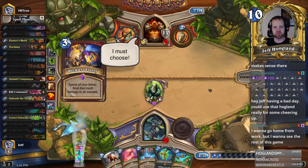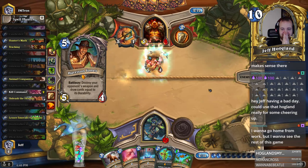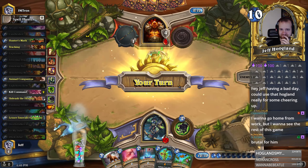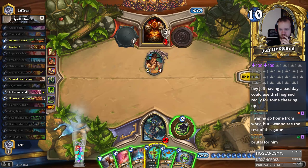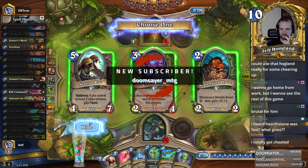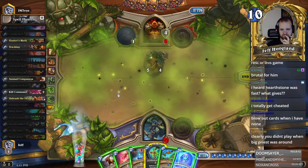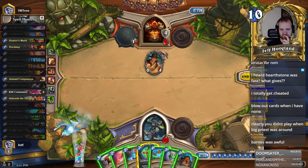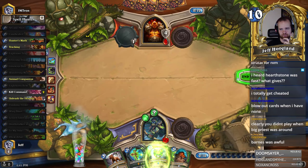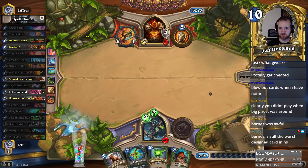I almost never feel like I got cheated out of a game of Hearthstone — I always feel like I had a bunch of decisions I could have made. There's the Spellstone. I'm going to hit this — I'm probably going to Wing Blast this turn. That's a five-drop. I'm going to Wing Blast this and go ahead and play both these traps out here to power the stone up, and then next turn I can go Spellstone plus this, and if they don't have another sweeper they're going to be in a lot of trouble.